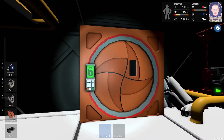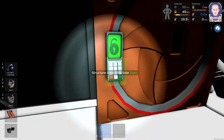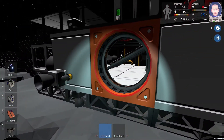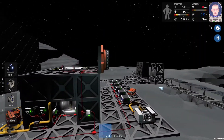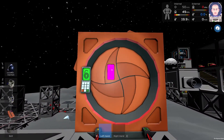The docking port has two parts. One is on the ship — you will open it like this. And the other part will be on your base, and it looks like this.